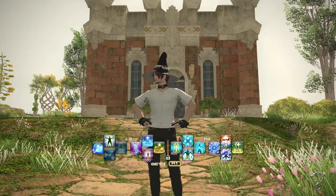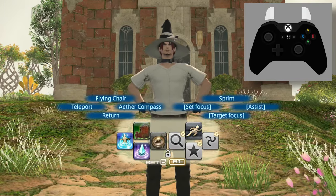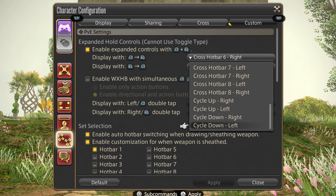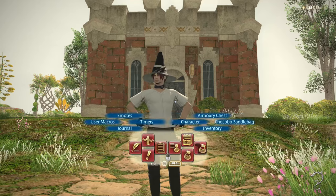The expanded crossbar lets you quickly access one of your other crossbars by first holding down a trigger and then holding the other trigger. You can choose which crossbar to show with each button combination. This can either be a specific crossbar or it can be dynamically set to the crossbar before or after your current one. I like to use the expanded crossbar to quickly access a shared crossbar with actions I use across all jobs.